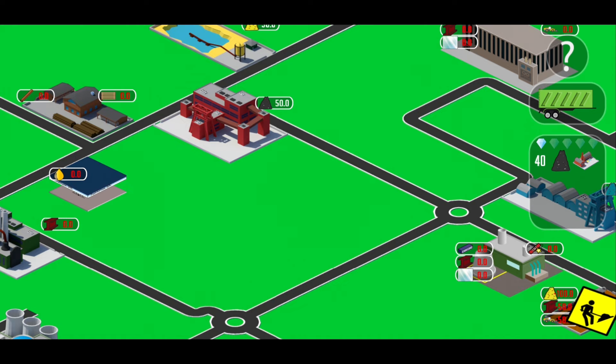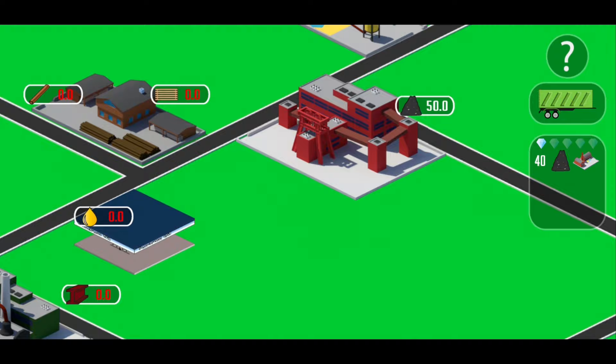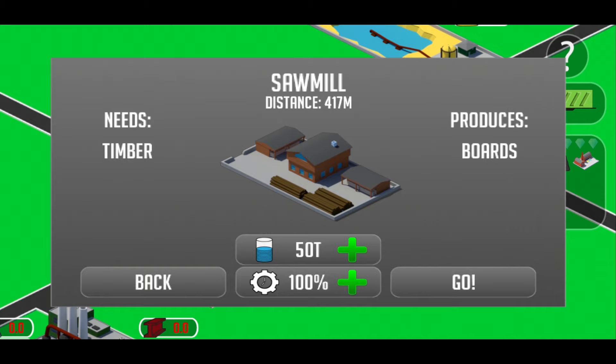You see here on the map the factories. You see the sign on the right side of the factory — it means the factory produces this product. If you see a sign on the left side of the factory, it means it needs this material to produce the material on the right side. If you click on the factory you see it clearer in words.